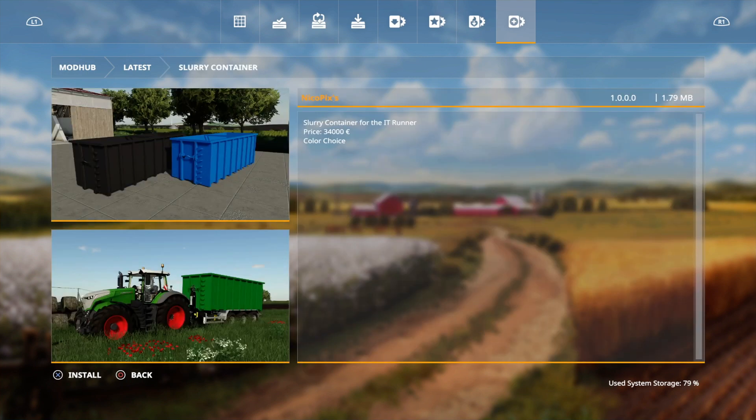Then we've got a slurry container for the IT Runner and that's by Nico Picks. It doesn't say how many liters it holds.